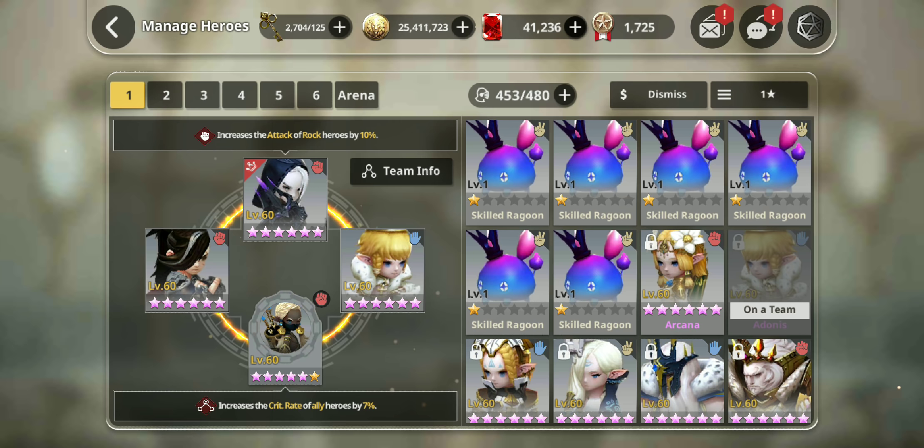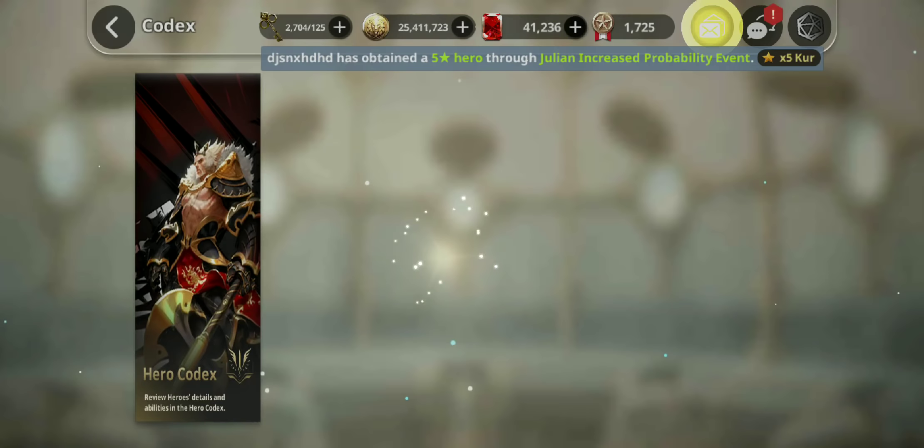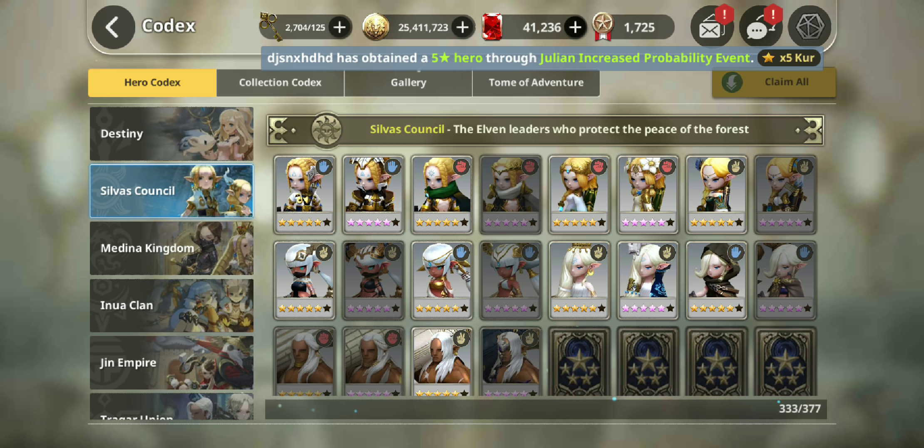Invest your LAMs and skilled dragoons into key core units. I'm going to give out a few names — if you have them, great; if they haven't been released on the global server, focus on the ones you do have. Paper Adonis is one I'd recommend. Also, if you're early game, I would say almost never take units all the way to six stars awakened.